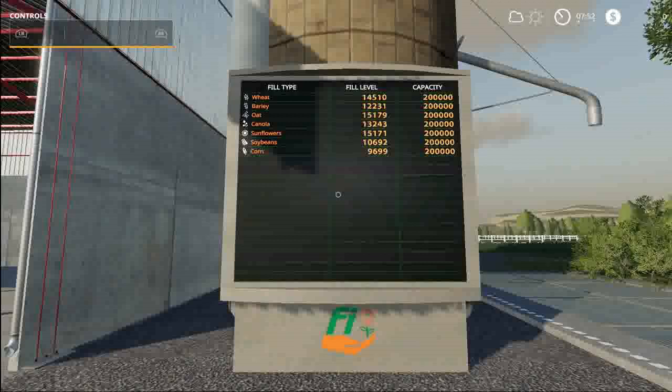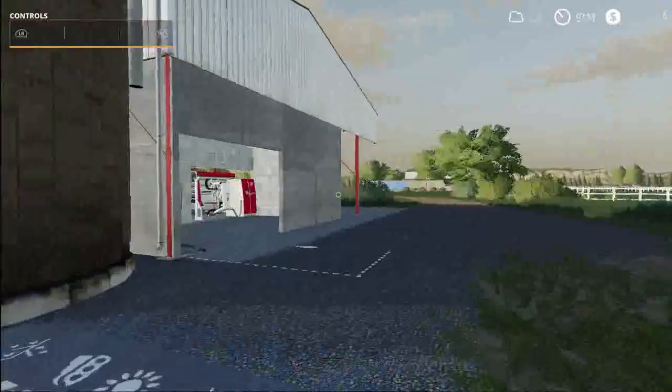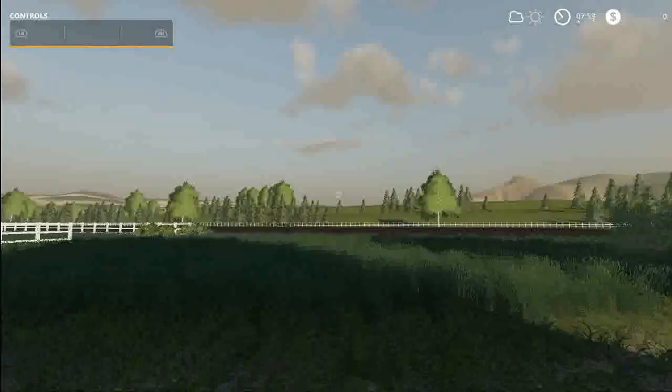We've got crops in the silo — wheat, barley, oats, canola, sunflowers, soybeans, and corn. I think this was a cow barn. Here's the milking machine.